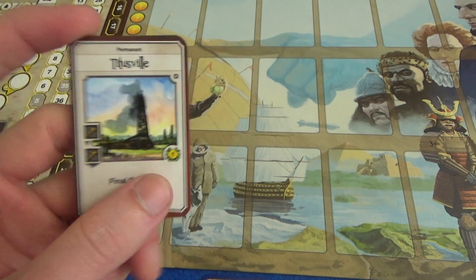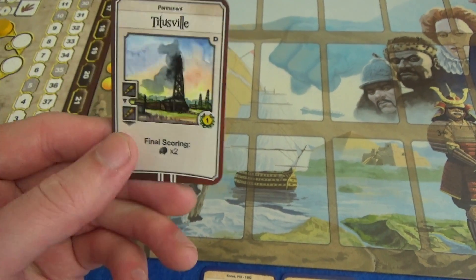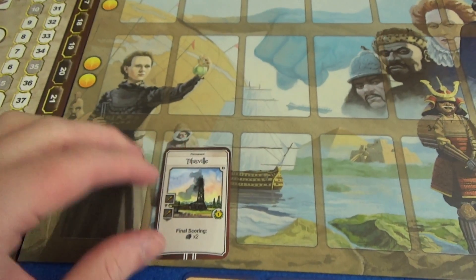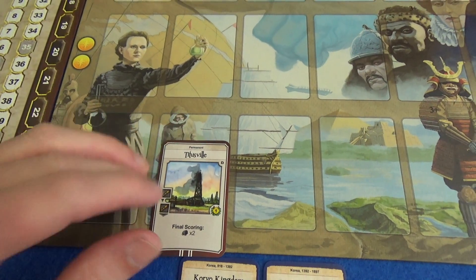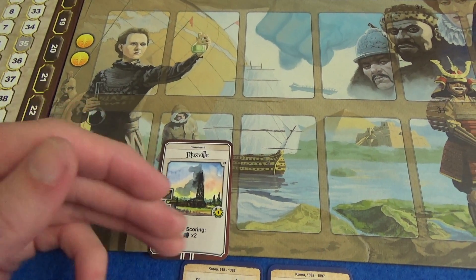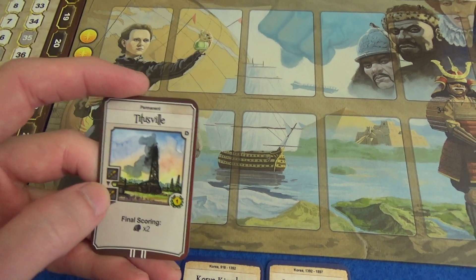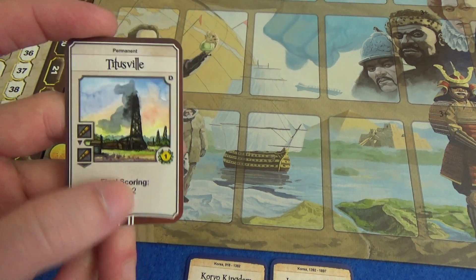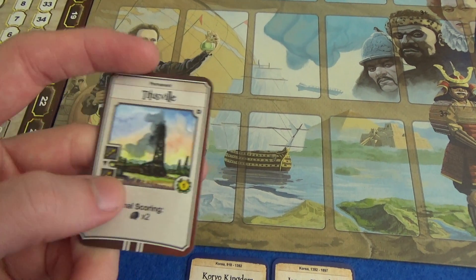We have natural wonders. Instead of normal wonders where you take an architect, when you take a natural wonder your next few turns — however many squares it has — have to be spent discovering the natural wonder. So you're basically giving up a certain number of turns to discover it for free, but it doesn't cost anything like gaining architects and there's no worry of running out of them.